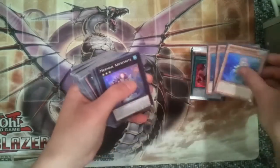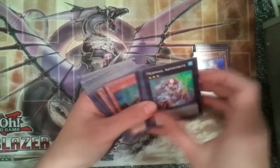Then we got 5 Gagaga Draws. 3 Mermel Abystines. 5 Mermel Abystrites.